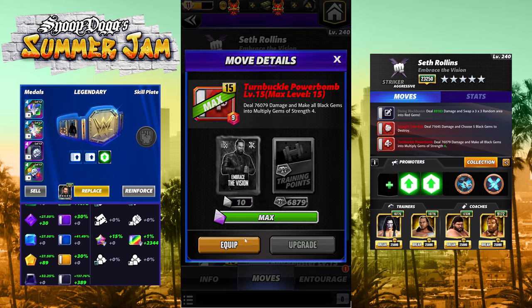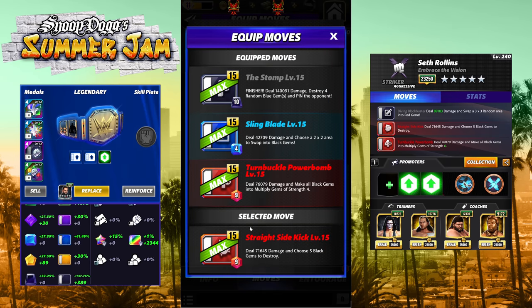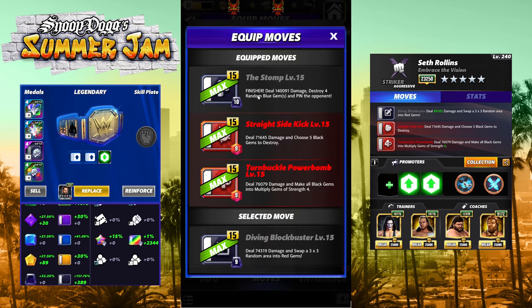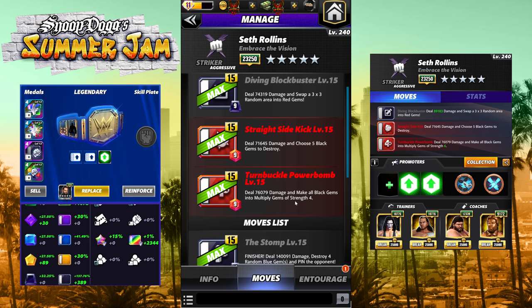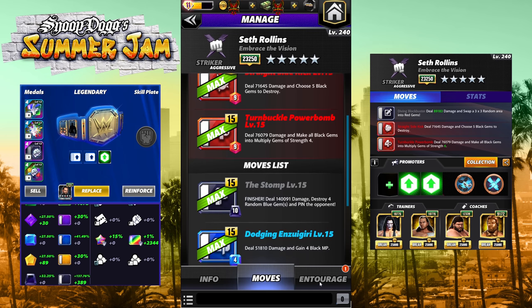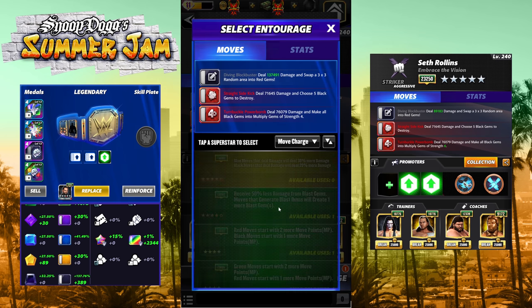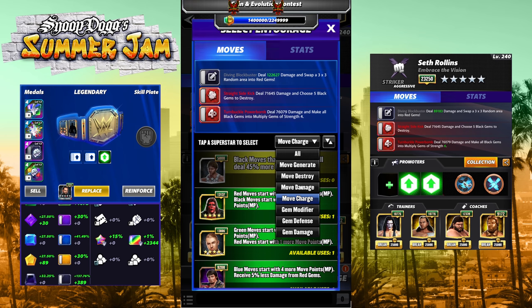The five-star moveset brings in the Turnbuckle Power Bomb — 9 MP red, deals 76K damage and makes all black gems into multiply gems of strength four. Straight Sidekick — another 9 MP red, deals 71K damage and chooses five black gems to destroy. Diving Blockbuster — 9 MP black, deals 74K damage and swaps a three-by-three area into red gems. Using Sting for red MP so it'll be ready turn one in feud with gear. Running Matt Hardy to make those multiply gems times six.